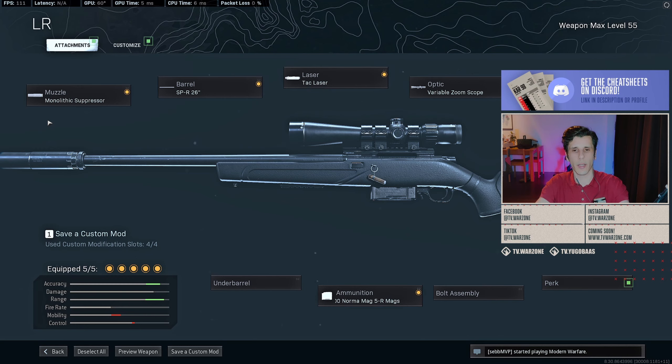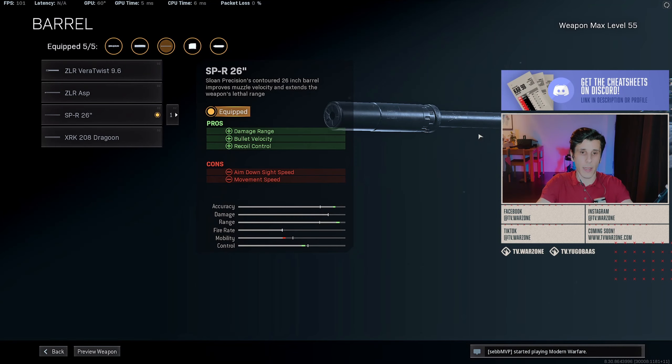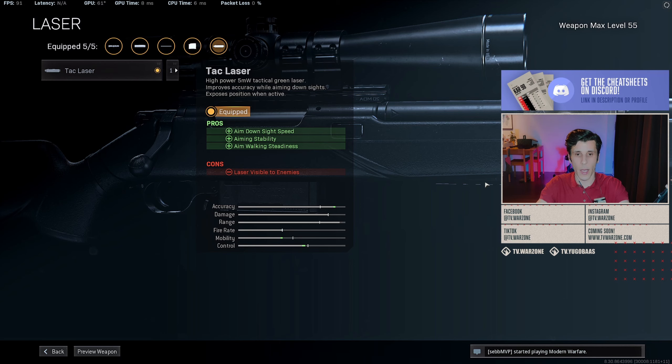If you don't like sitting in bushes and want to win battles against enemies with ARs, definitely check that one out by clicking the card in the corner. I chose the monolithic suppressor for the added range, the 26-inch barrel for bullet velocity and damage range, and the tac laser for all three benefits: aim-down-sight speed, aiming stability, and aim walking steadiness. I never stand still whenever I'm engaging targets — it makes you such an easy target.